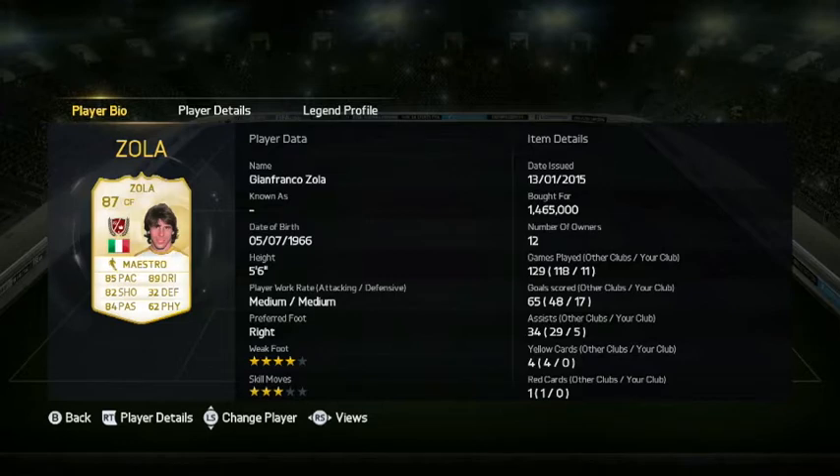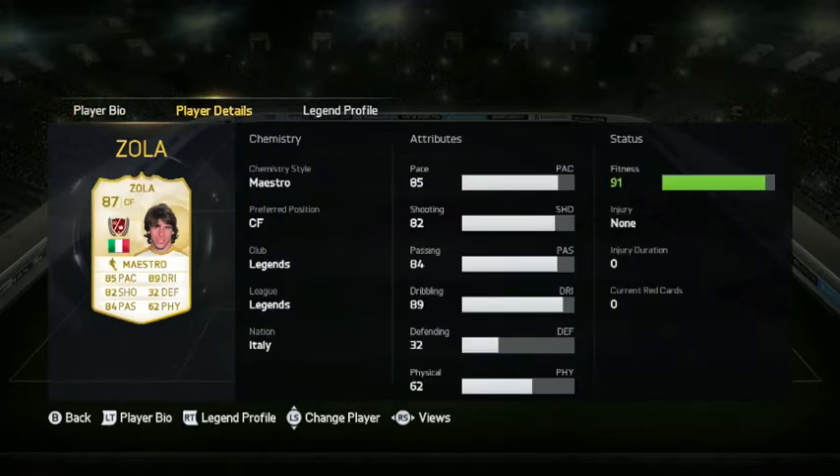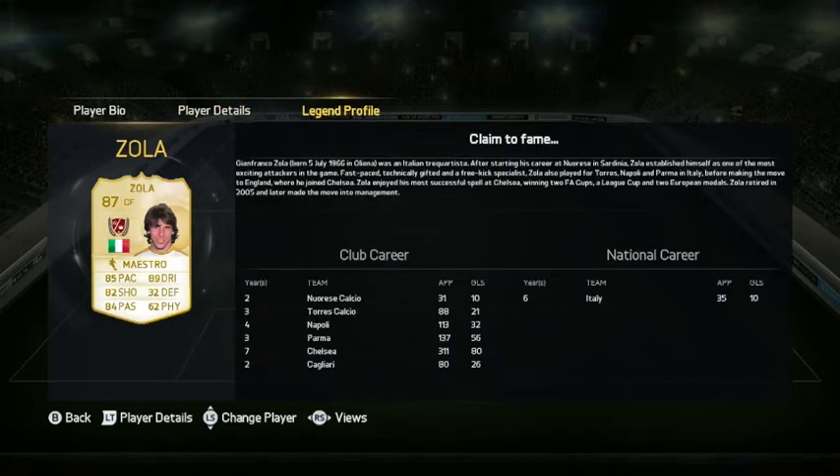He got me five cheeky assists. He's got four-star weak foot and three-star skill moves. His preferred foot is his right foot, and what a beast of a right foot it is. His work rates are medium to medium. If Zola wasn't an amazing footballer — which he is — he'd probably be in Lord of the Rings because his height is five foot six.